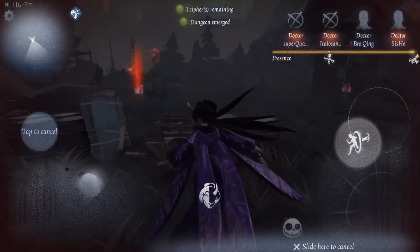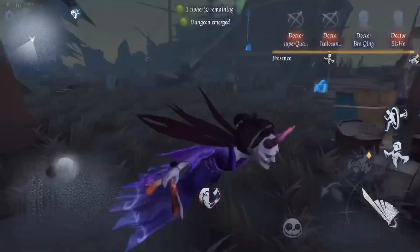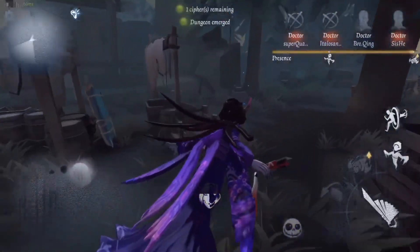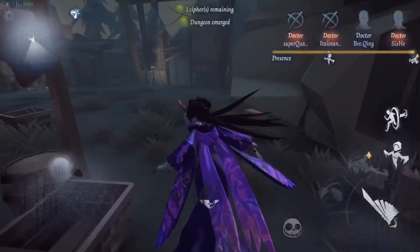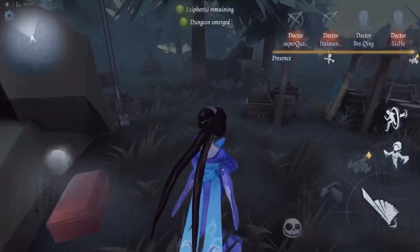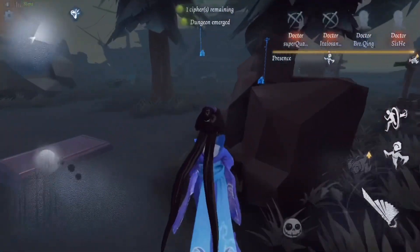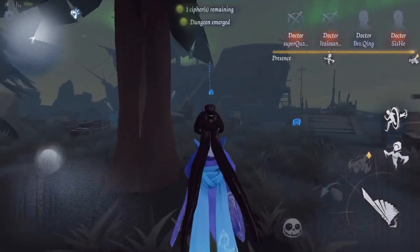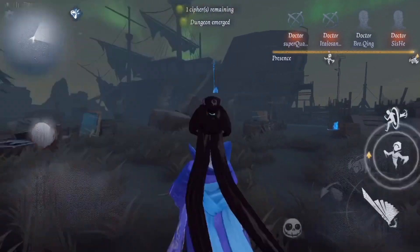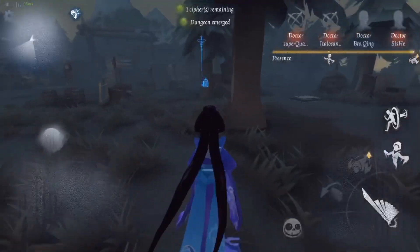It's pretty simple. The ciphers are all close to each other, so this is kind of good for me because I have a good position — I have map control. They would have to go to one of these ciphers, and it's very easy for me to maneuver.